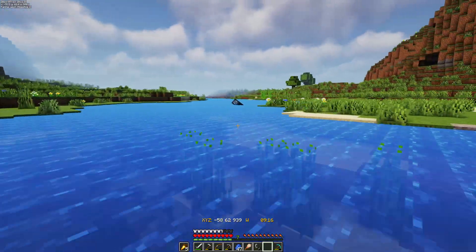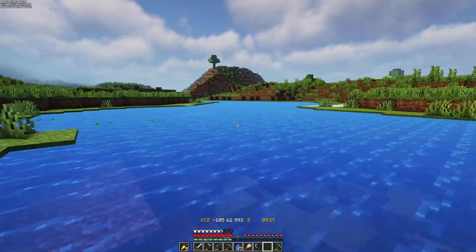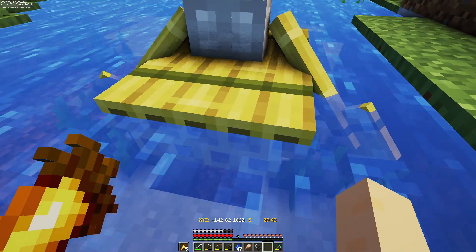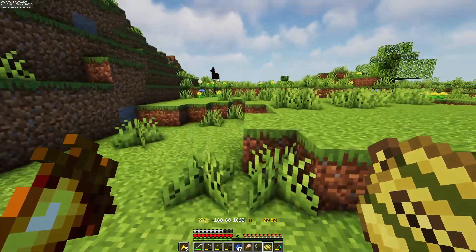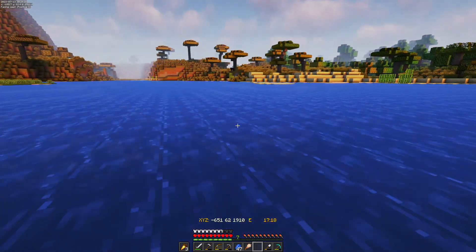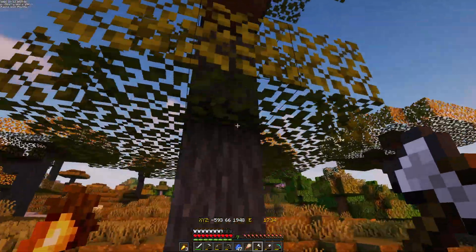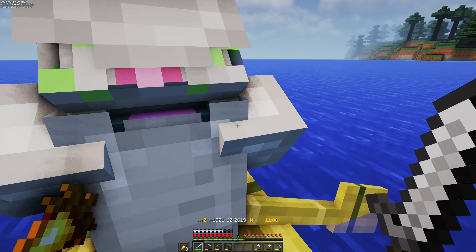We set off on our exploration. We'll come back whenever we find points of interest. We need to find sand and gravel to use our dusters. WhiteTop has collected all the tree types - did we just beat Minecraft? Not exactly. We spot what looks like it might be an ocean monument - no, it's one of the things we're looking for - we found one!